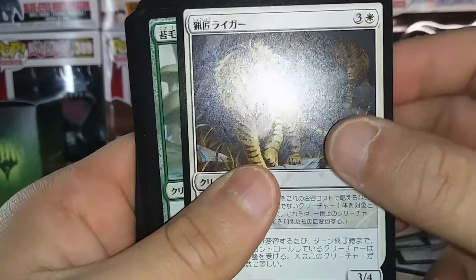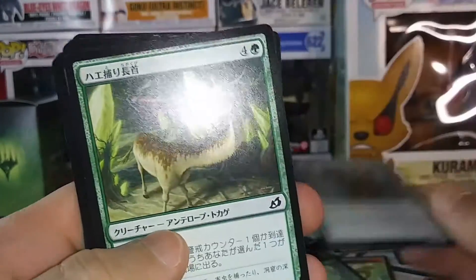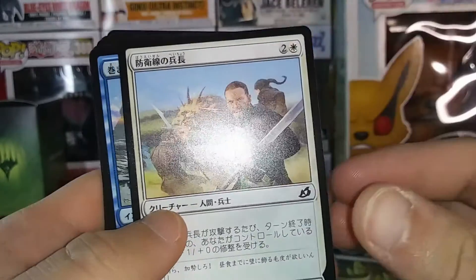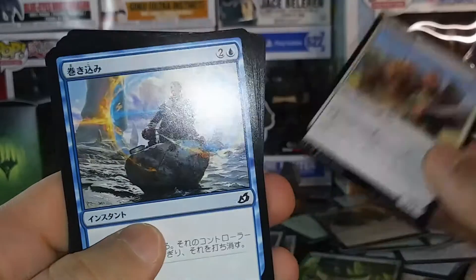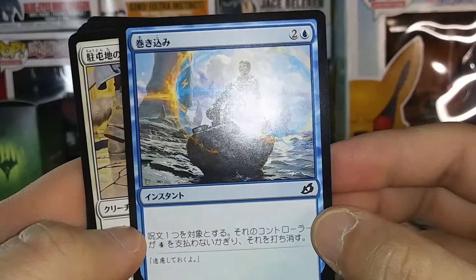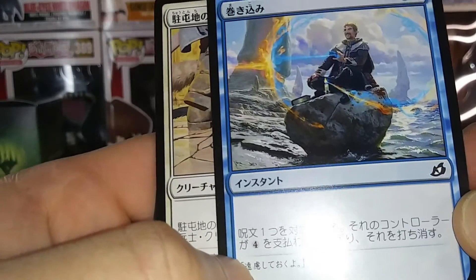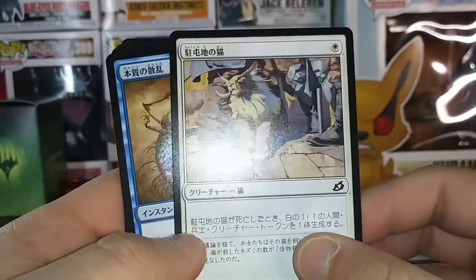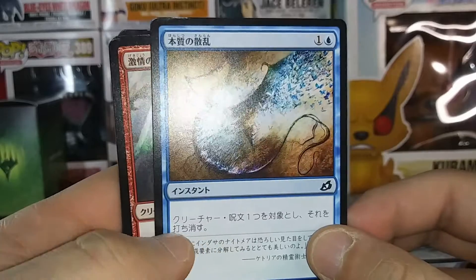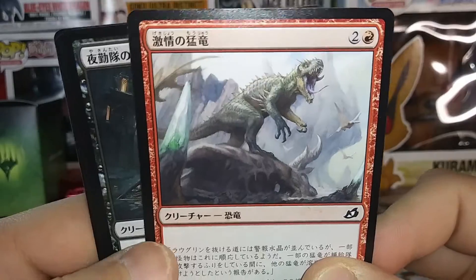Tigers, tigers. I'm assuming this is a counter just by the art, and you have to pay for it — okay, that's not bad. Heavy drop though, but you can make it less. So I'm gonna have to draw a card. Dinosaur flex.